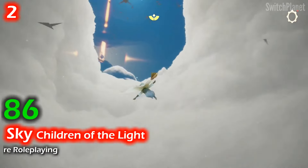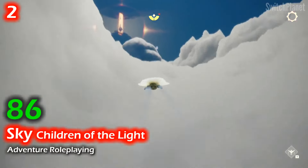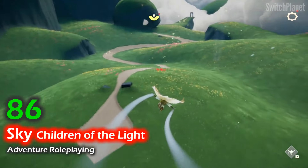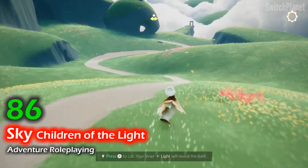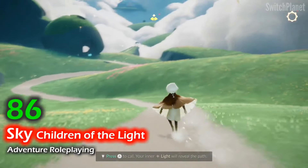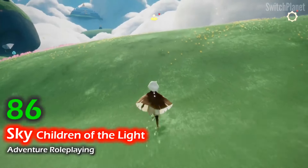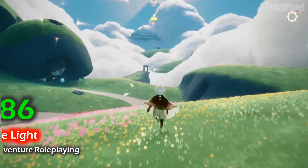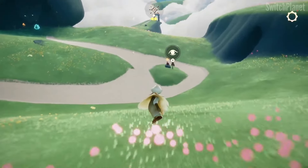From the creators of the award-winning Journey and the acclaimed game Flower comes Sky, a heartwarming social adventure. In this beautifully animated kingdom, you and your loved ones can explore as the children of the light, spreading hope by restoring fallen stars to their constellations. In Sky, you can soar through seven magical realms, connect with players from around the world, meet new characters, and experience touching stories. You can also express yourself with character customization.